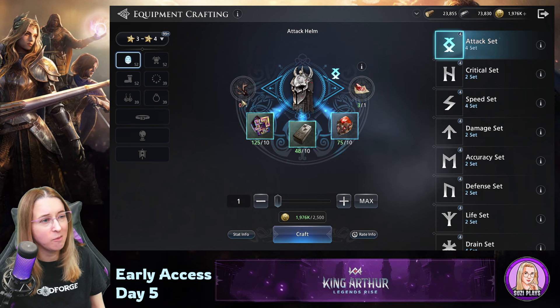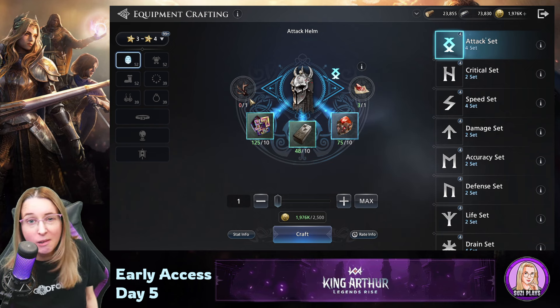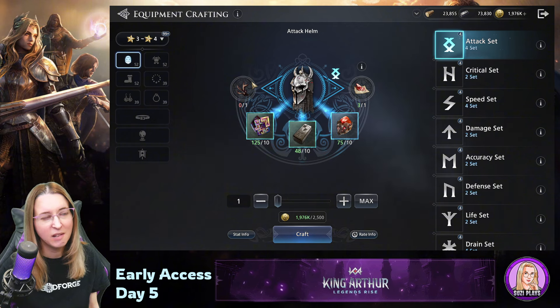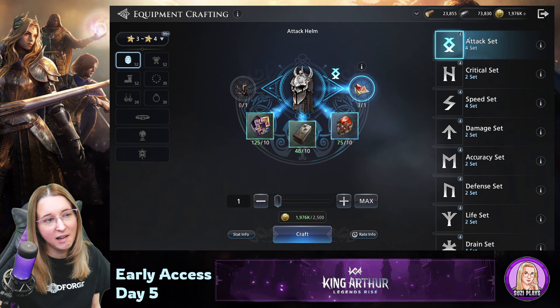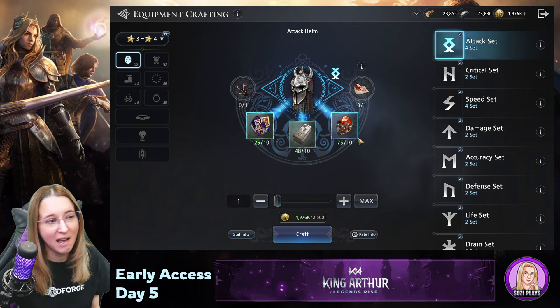I set it down and walked away. Then my husband, Odd1Gaming, who's also playing this, told me you can craft without those items. These extra items just boost the chances of getting a higher rarity item. If you click it and it's glowing blue, it's activated; if not, it's not. So you can craft without them.